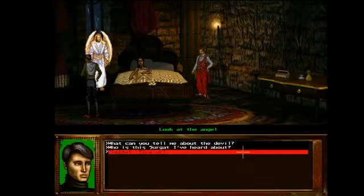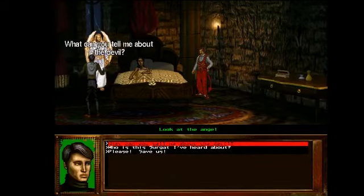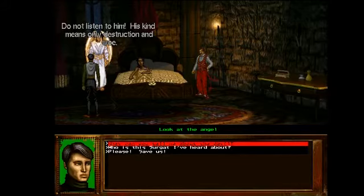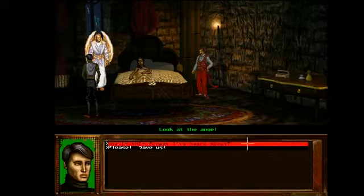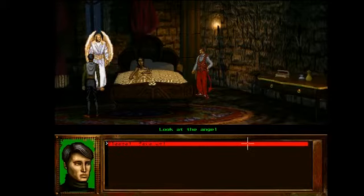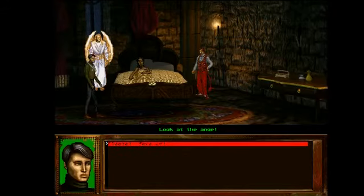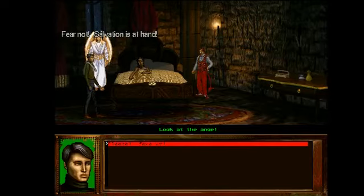Wait, why does the angel show up for Surgot? Why does he have dialogue options for Surgot? Can you tell me about the devil? 'Do not listen to him.' It's just funny that we can get that dialogue option after we've already summoned Surgot and used him. 'Who is Surgot? Avoid the demon — he has caused us all trouble on more than one occasion.' Yeah, about that. Please save us! 'Fear not, salvation is at hand.'